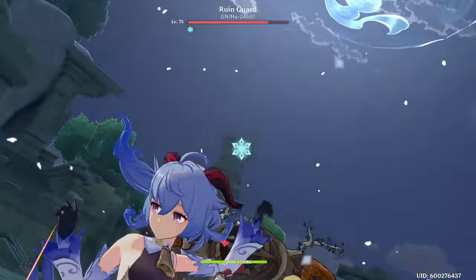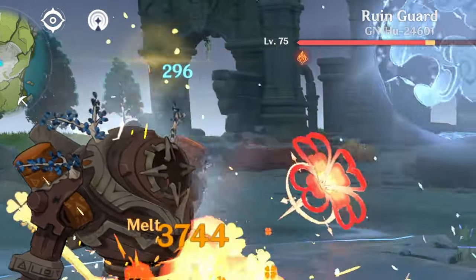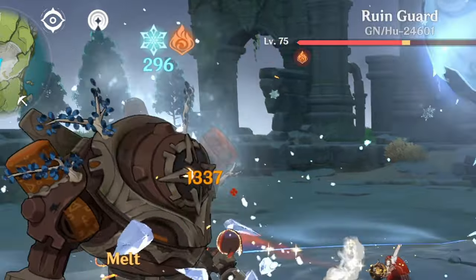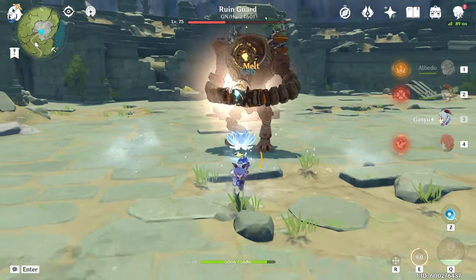The pyro unit that would actually benefit from Ganyu being a support might actually be Amber, because her charge shots require charge time, which allows Ganyu's ult to apply cryo first. This seems like one of the more viable options if you were to run Ganyu as a cryo applicator going for melt reactions. The reason I know Ganyu is the one proccing the melt reactions is because we can look at the elements above the enemy's head — the first element is the trigger and the second is the application element.